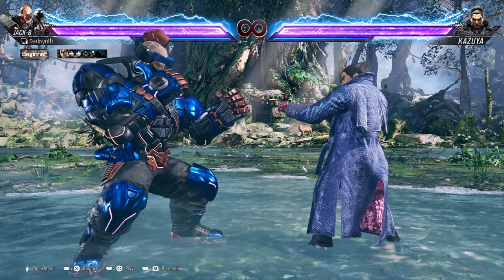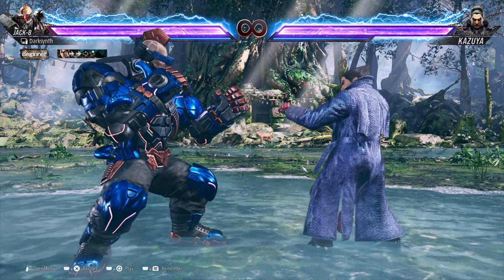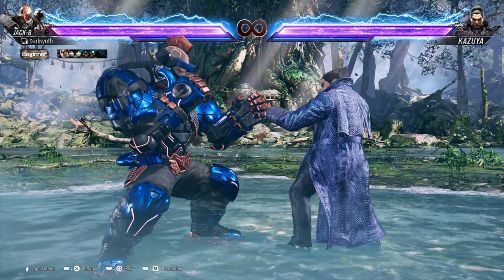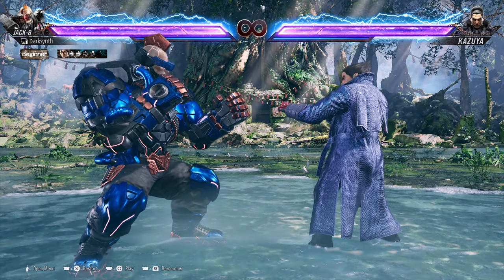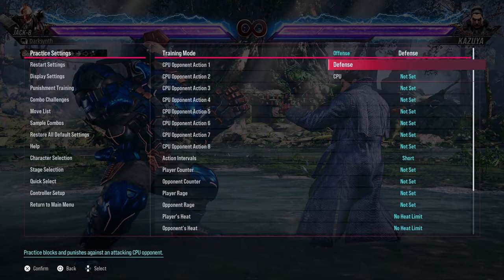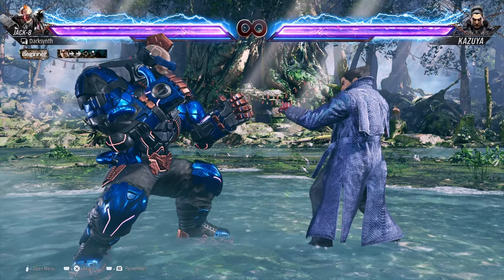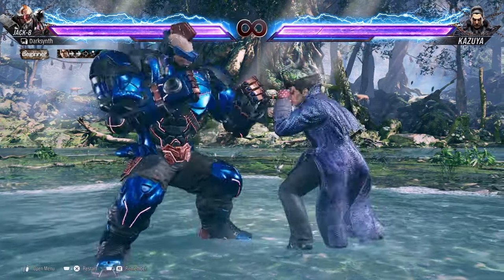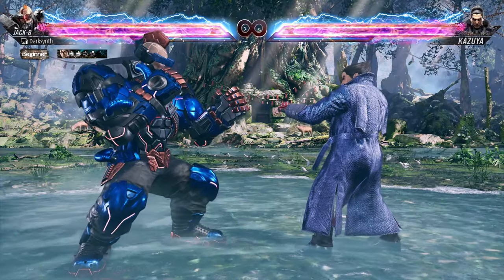Starting off with Jack's launchers, we have his Generic Down Forward 2. This is 15 frames, so you will be punishing moves that are 15 frames or greater with this, especially Rage Arts. The next good launcher he has is a little slower, but the cool thing about it is it can go under highs. If we have him set to block and he tries to jab back, this will crush whatever high the opponent goes for and launch them up in the air.